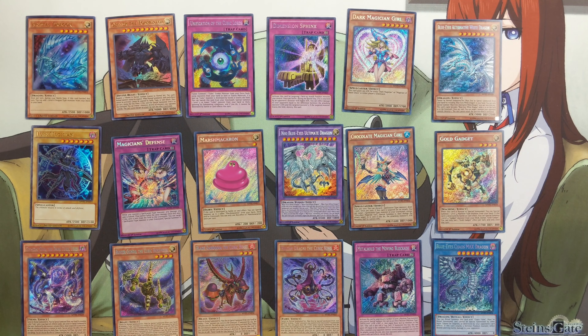As always we start off with the promos, and the three promos are Crystal Dragon, Dark Magician, and Obelisk the Tormentor.